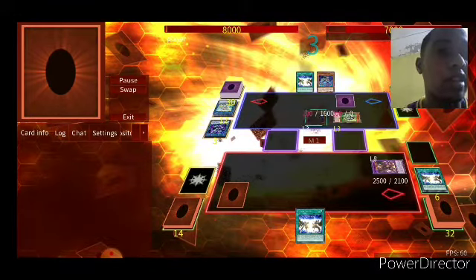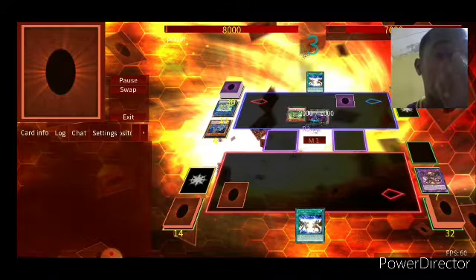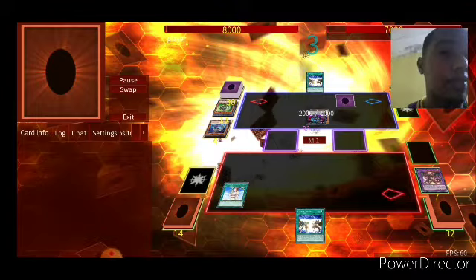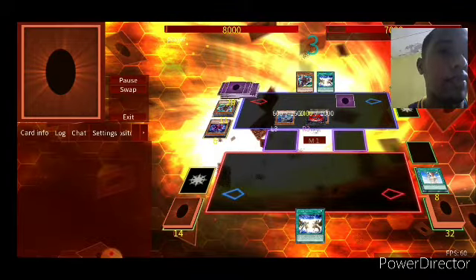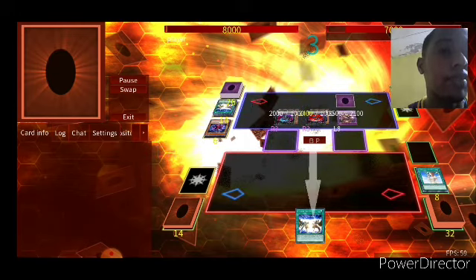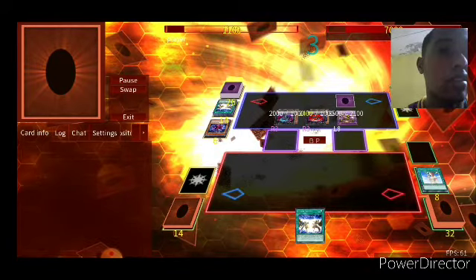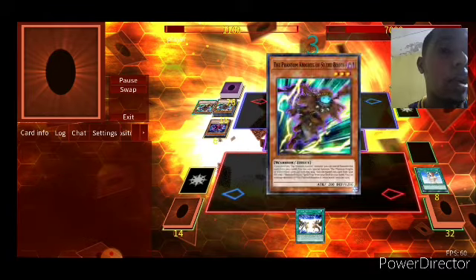Giant Fusion and Destiny. What I'm going to do — summon Turn Skill, pop it, Chalice that. He's doing a lot of plays; Turn Skill again. Fusion and Destiny — damn, such a strong board. I have nothing in my hand basically. Let's see — this is Sky Striker, so let's have a comeback.